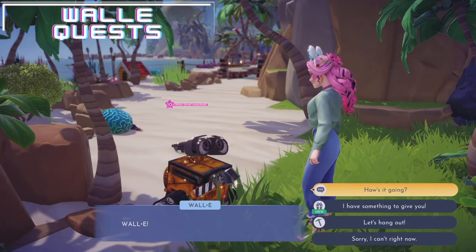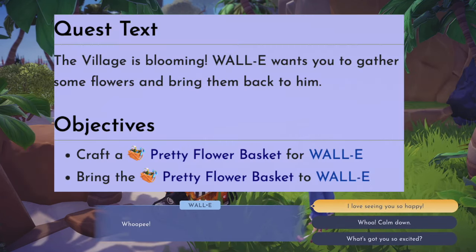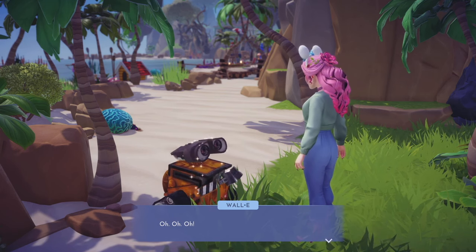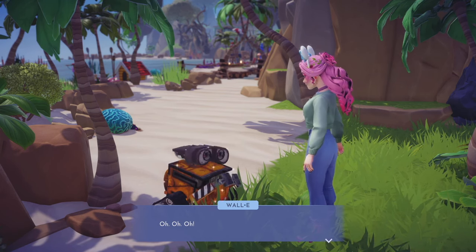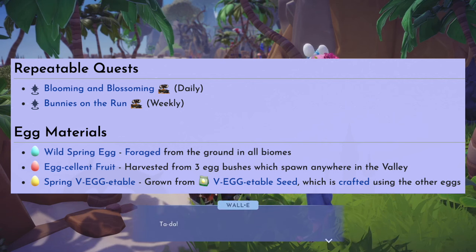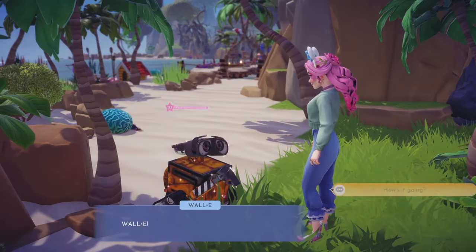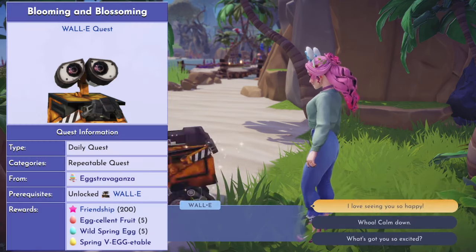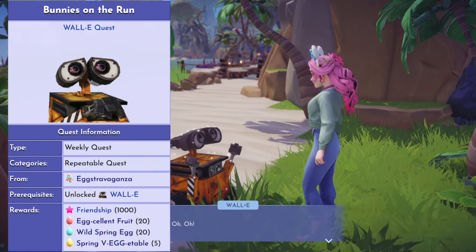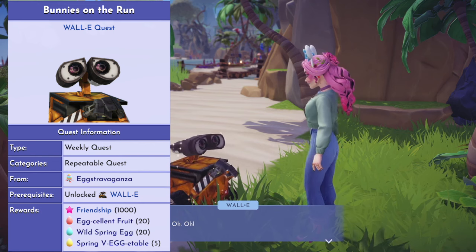As for the WALL-E quests, you have two different ones. You have a daily quest called Blooming and Blossoming, which requires you to craft and bring pretty flower baskets to WALL-E. Depending on which flowers you use in the craft, it will determine different variations of the flower basket — there's a list of them on screen. Then you have a weekly challenge called Bunnies on the Run, where you have to catch five bunnies running around the plaza and bring them back to WALL-E. As a reward for the daily quest, you'll receive 200 friendship points along with five excellent fruit, wild spring egg, and spring vegetables. For the weekly bunny quest, you'll get 1,000 friendship points, 20 excellent fruit, 20 wild spring eggs, and five spring vegetables.